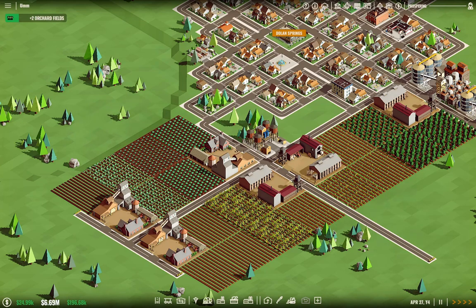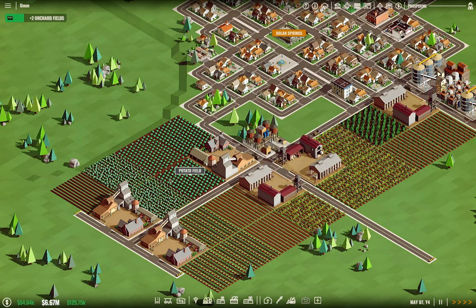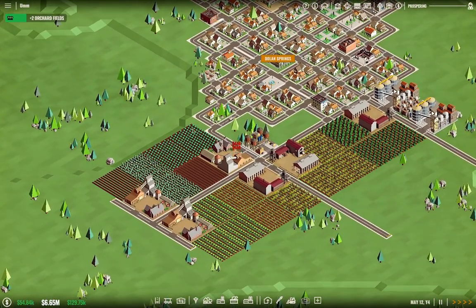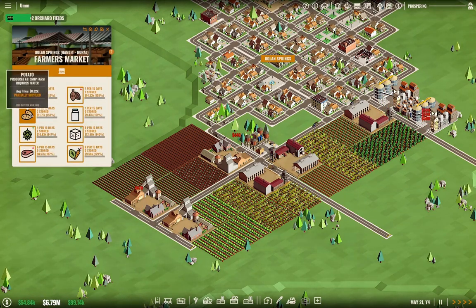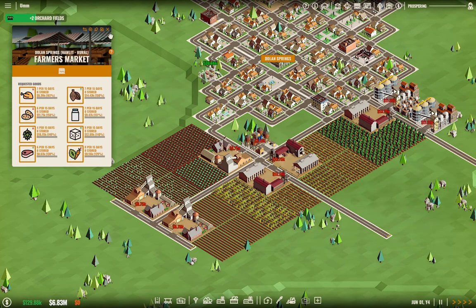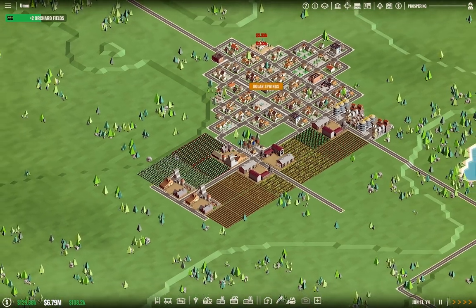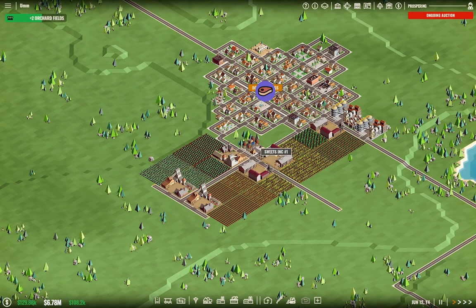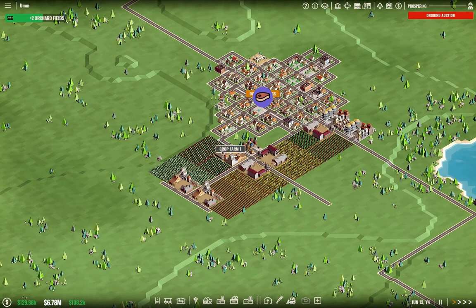That gets us to the point where we've got a lot of stuff being supplied. I'm going to probably expand all of these to five fields ultimately. The farmers market now shows partially supplied on multiple products — that one is fully demanded because we haven't had time for them to grow yet. This basically gets us an initially profitable agricultural operation, and the advantage is it doesn't create any pollution, which is quite useful.